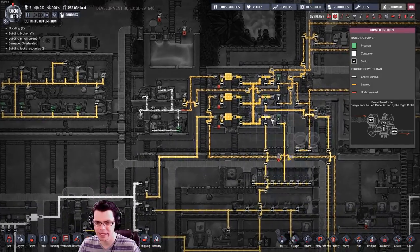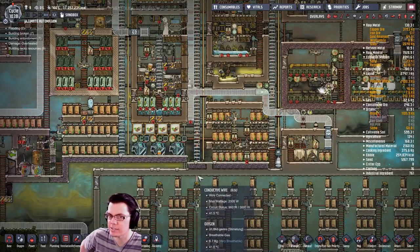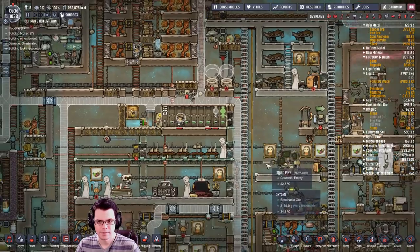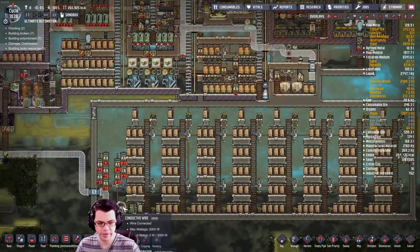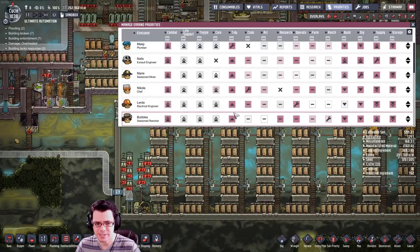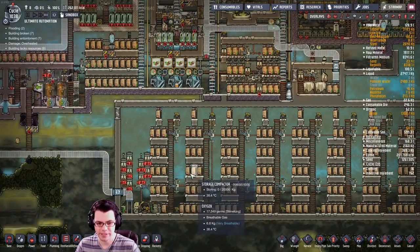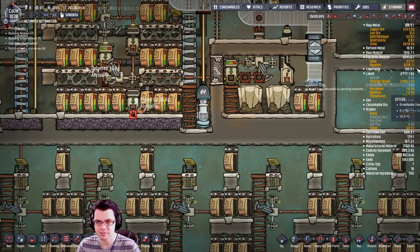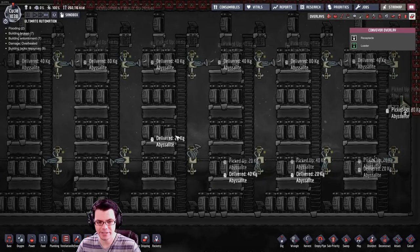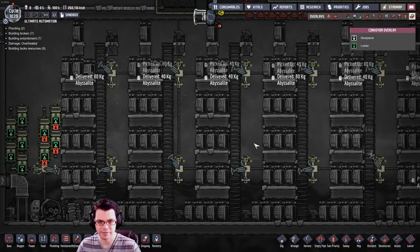One issue I'm having is I cannot fill my battery bank as quickly as I need to — it's not that I don't have enough power being generated, it's that I can't distribute it quickly enough. One thing I'm going to have to do before every duplicant is running around sweeping constantly is change the priorities of who can sweep. I'll disable a couple of them so I don't end up with tons of sweeping. Here comes in some more material — now it's being sorted, and watch this: you can see it moving right to left. Anything hitting this middle row doesn't get moved, while the one on top makes its way all the way to the left. I need to move those arms up a little bit.